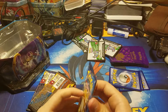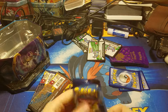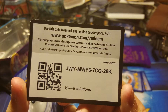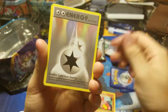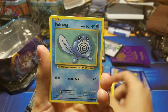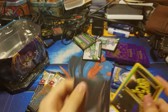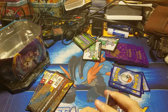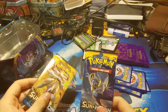Next we have Evolutions. There's the code card. From this pack we got: Charmeleon, double colorless energy, de-evolution spray, Rattata, Weedle, Voltorb, Poliwag, Gastly, and Electabuzz — that looks pretty nice. I'm going to go ahead and put the Electabuzz in a card sleeve because the reverses look really sick from this set, and then set these in the giant pile of cards over there.